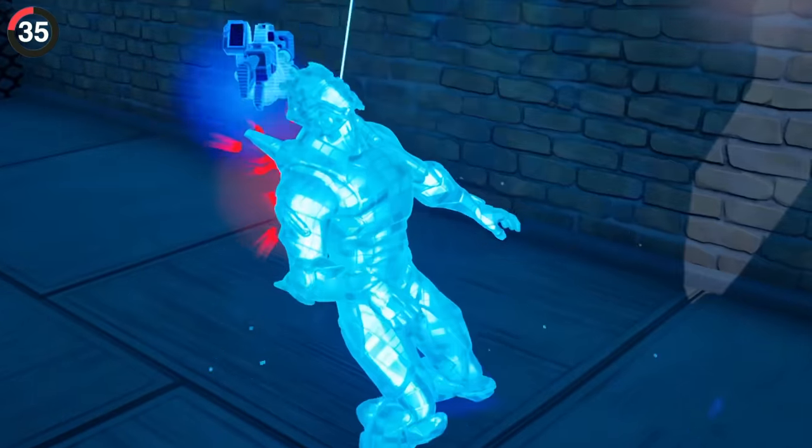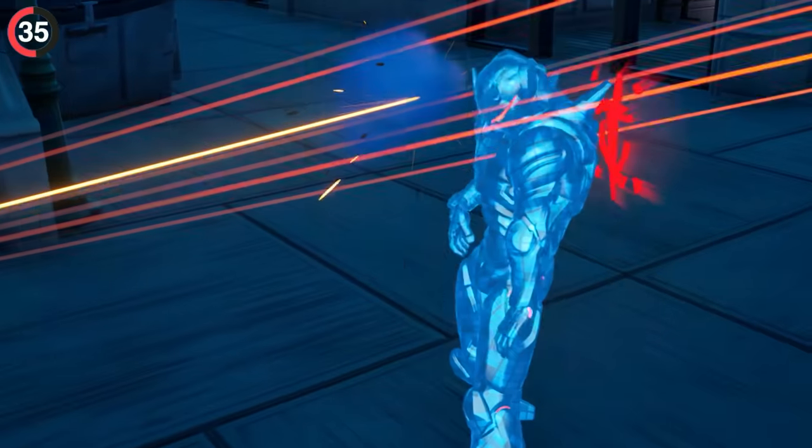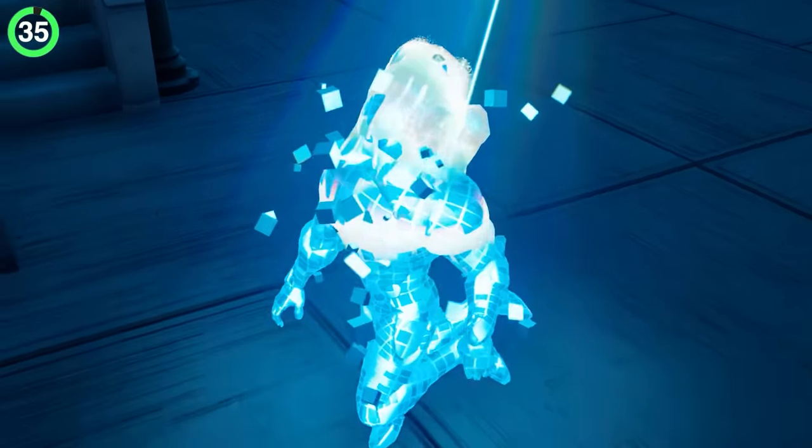Omega also says goodbye when he's eliminated. Since he has a bunch of LED lights all over his suit, when he gets taken out, they'll actually turn off.